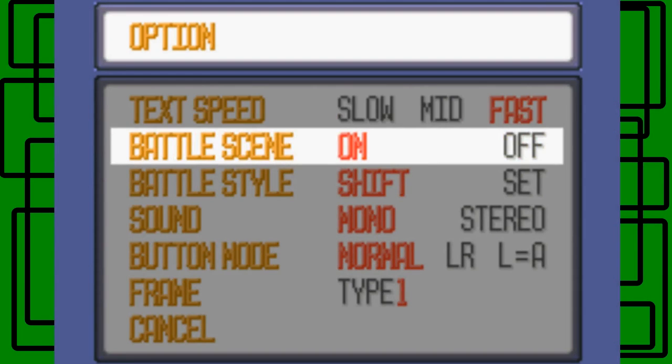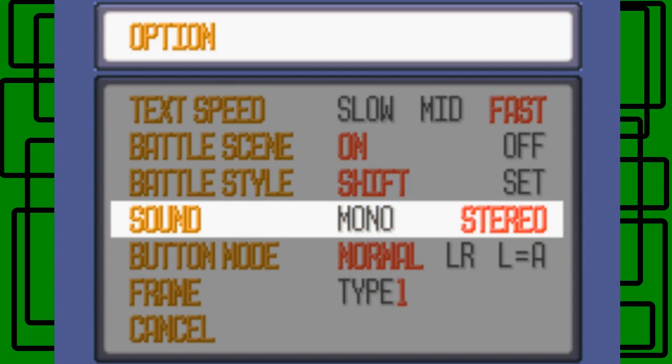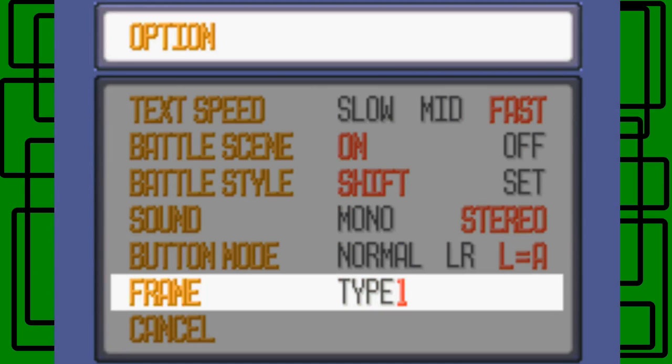Let's go to some options: fast, protect speed on, battle scene on, battle style shift, sound stereo I guess, and then button mode L equals A.